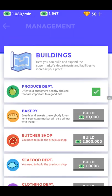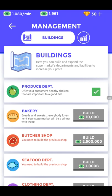Let's check out the Buildings section — Buildings Management. So far we've just got a produce department. If you get more money — at the moment we've got about $1,961 — we can buy a bakery and other departments. A butcher shop would cost a lot of money.